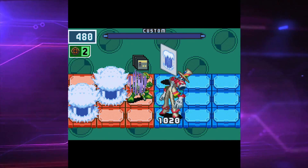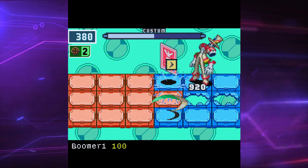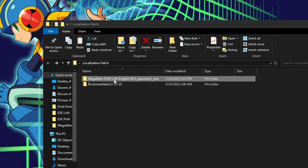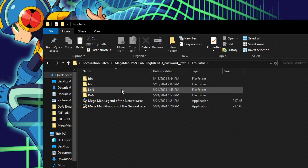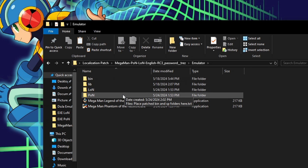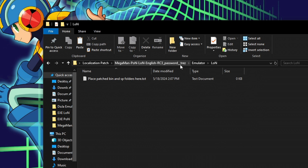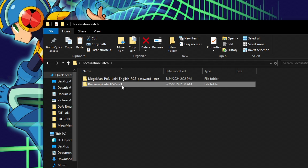Once you download the localization patch and separately acquire the game files from Psylab Secrets — also in the description — we may begin. In the localization patch folder, go into the emulator folder and you will find an LN and PON folder inside. That is where we are going to place our patched game files in a bit. First, let's extract the Rockbank Ketai zip folder that you should have gotten from Psylab Secrets and take a look inside.